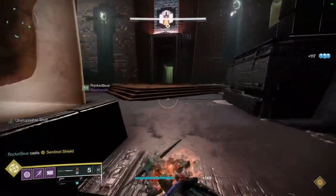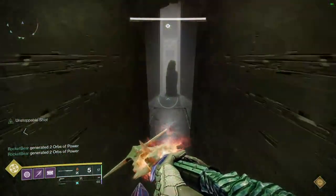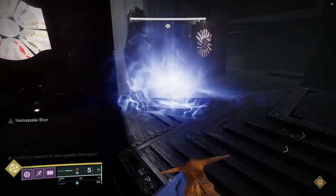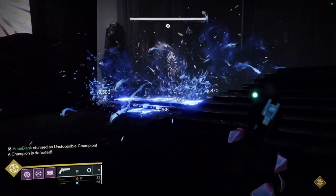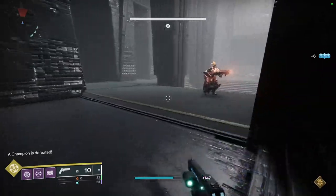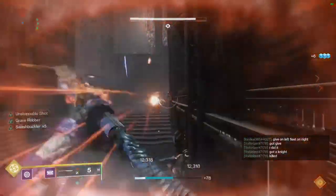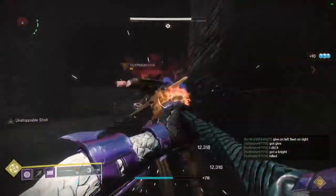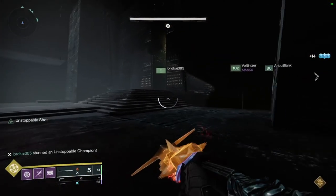The second symbol will tell you what room to enter to kill the glyph keepers. Match this symbol to the symbol above the doors and enter that door. Kill the pack of screebs and two Scorn chieftains in the room to reset the wipe mechanic. When you enter the room, the panel outside will show either a light or darkness symbol, which you'll need your add-clear partner to communicate. Near where the chieftain spawned, there will be a light and darkness symbol on the wall, and a floating symbol will appear nearby after the chieftain has died. Record that symbol.